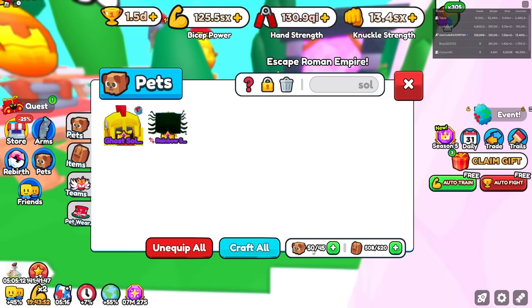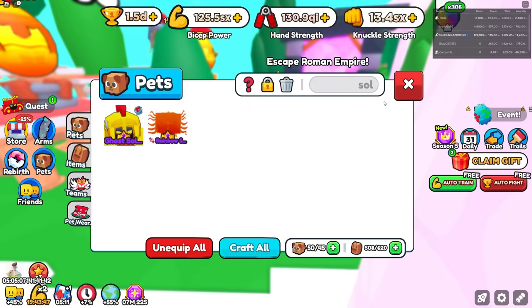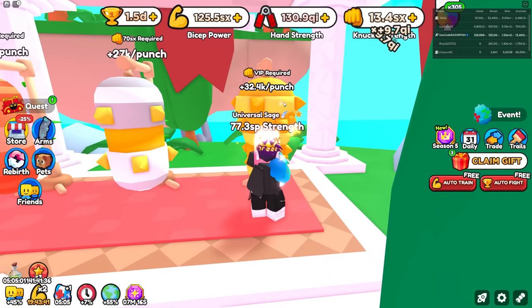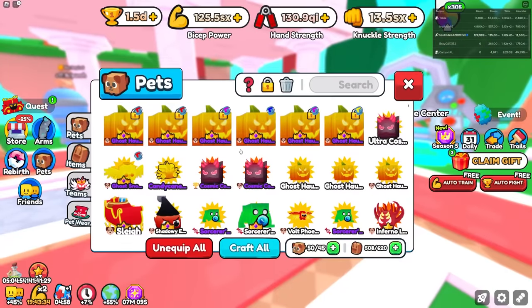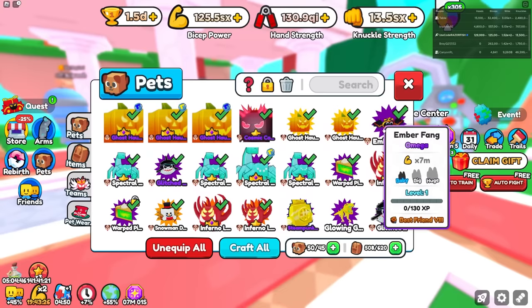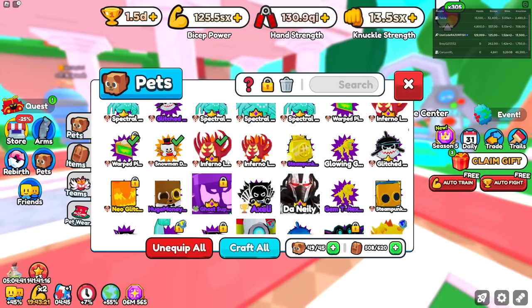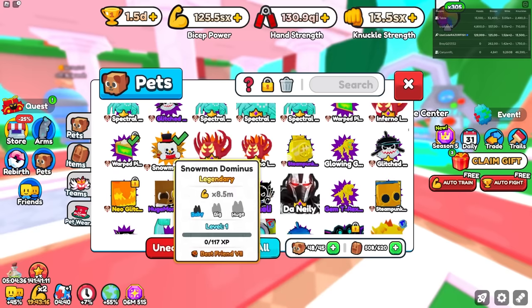For some reason it has me equipped with 50 pets and now I can't even equip this new pet — my equips are glitched. Technically I'm really good right now since I have way more pets than I can actually equip, which means I'm getting 9.7 QI every click. That's why I'm getting so much strength. But to equip the pet that I want, I have to unequip a lot of my pets because for some odd reason I have way more pets equipped than I should.